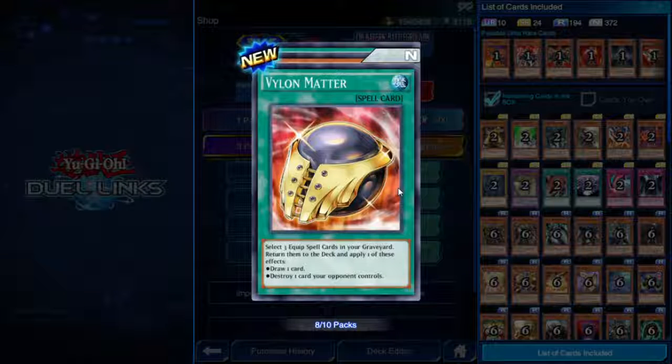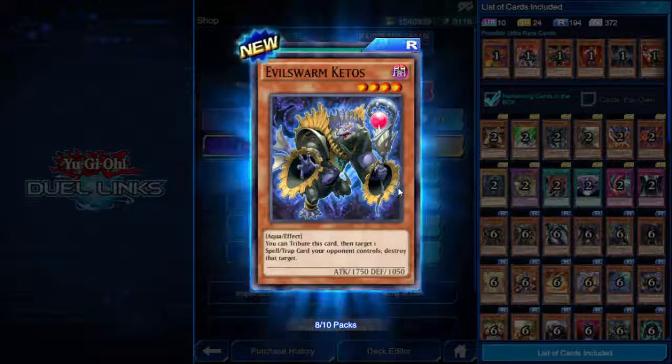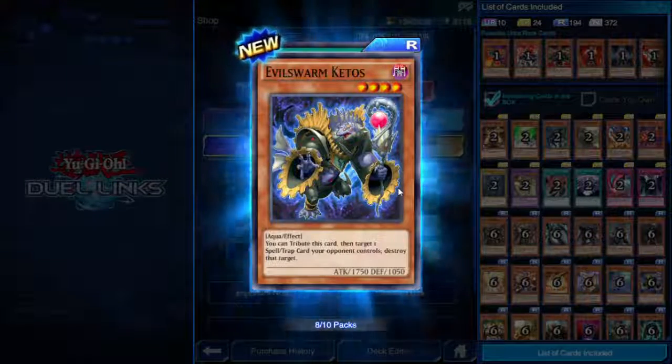Vylon Matter — select three equipped spell cards in your graveyard, return them to the deck and apply one of these effects: either draw a card or destroy one card your opponent controls. Not bad, but it has to be specifically three equipped spells in your graveyard — one or two won't do it.